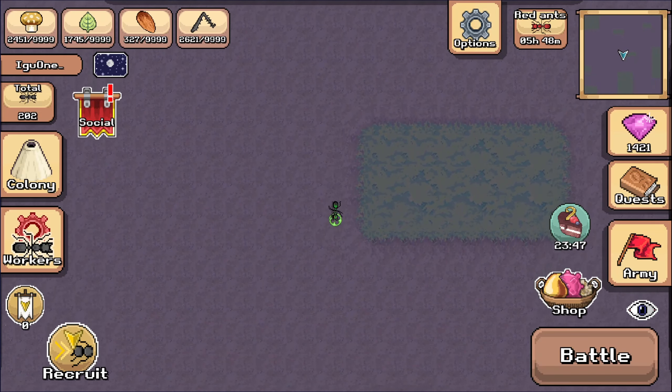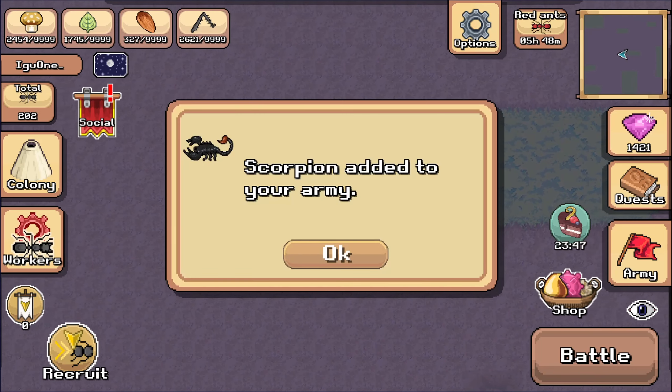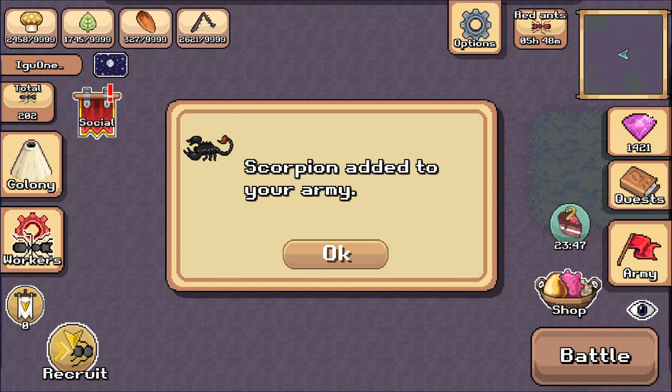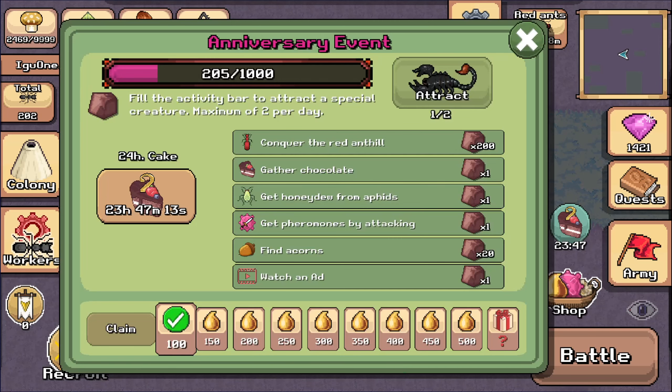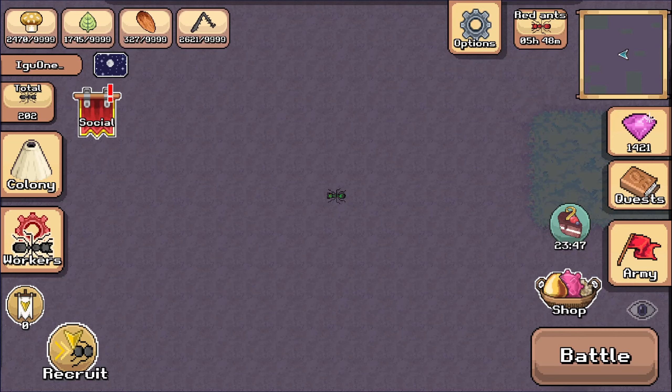So if you get lucky, maybe you got it in the middle. That didn't take very long at all. I need to gather — that's what I need to do. But first thing, the first thing is we need to find out about our new friend.